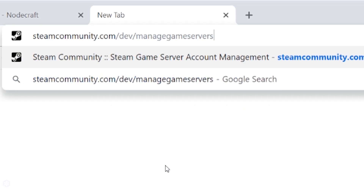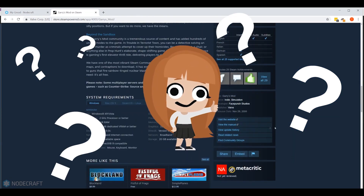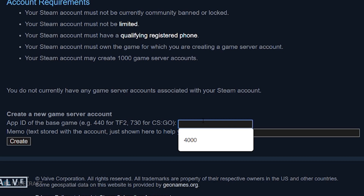I would show you how to get there from the actual Steam website, but I spent forever trying to figure that out and still have no idea — so maybe I'm just a dingus, which is highly likely. Anyway, once you're logged into the Steam account you want to use, just enter the app ID of the game and the name of the game.